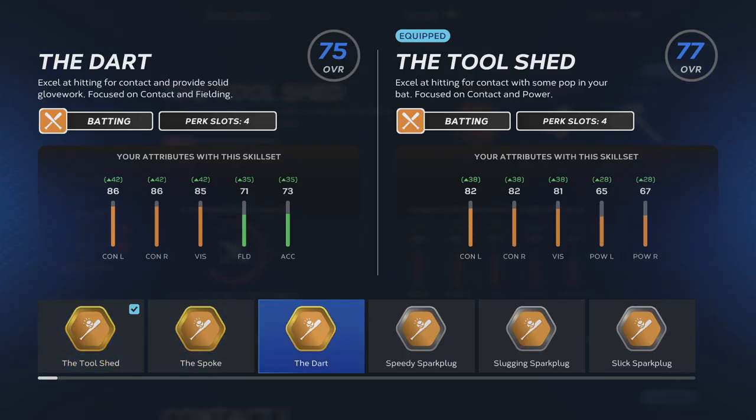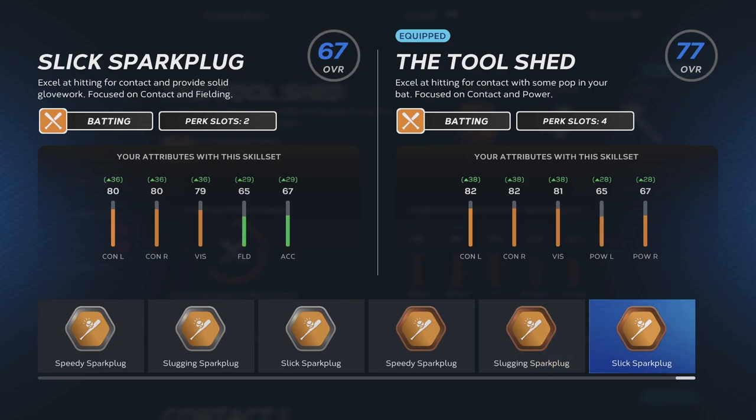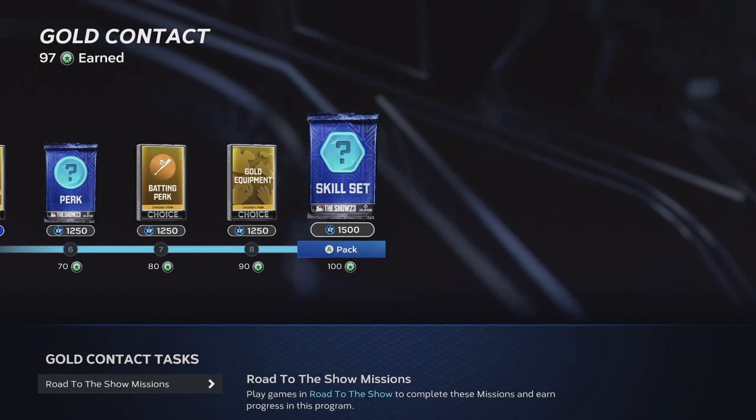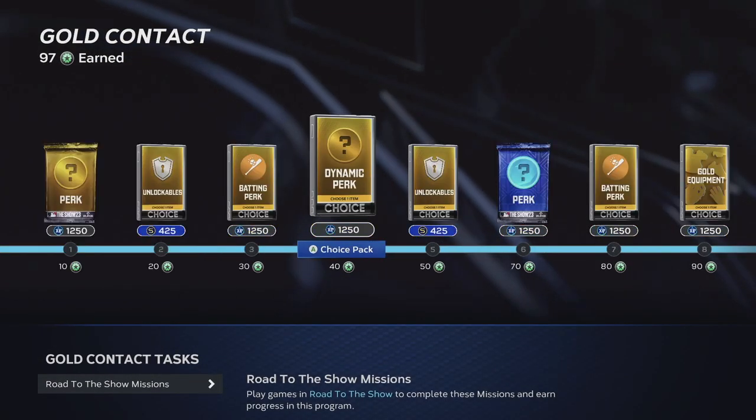So as you can see, you have these different attributes and you'll have tasks, which I'll show off in a second. So you start out at bronze, and you go to silver, then gold, and then the diamond one. We can go here to tasks and rewards. I'm at the gold one, and I'm three away from going to the diamond.